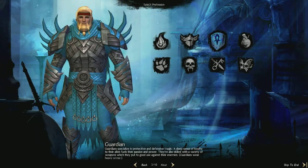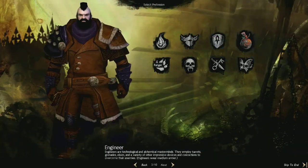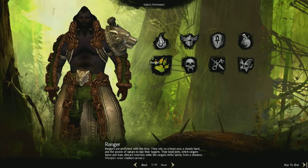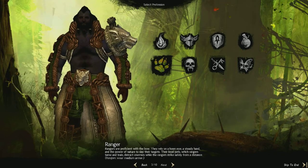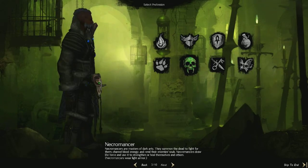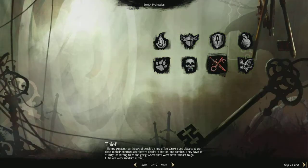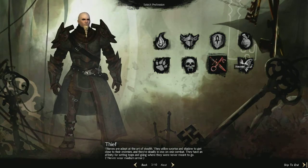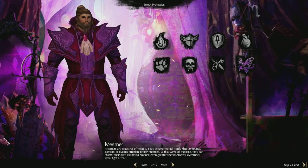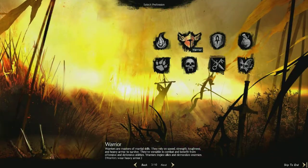Guardian — I think they use magic, kind of a magic warrior. And there's an engineer; those guys use pistols and rifles. Ranger is your ranged fighter. Necromancer — I'm going to try a Necromancer, I've seen a lot of people play them and they look pretty badass, but I'm not going to do it on this one. And you can be a thief, which are fast and stealthy. And a mesmer, which I don't really know too much about. But anyway, that's kind of the professions you can go with.